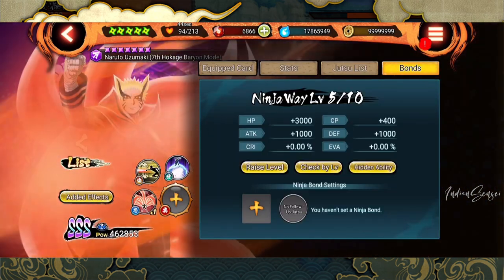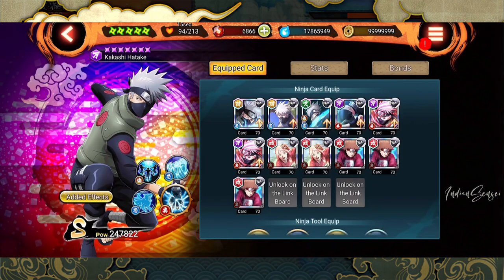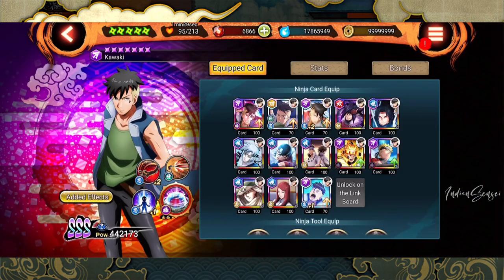Going back to Baron Mode Naruto, in the bond section click on the plus icon and you'll see almost all shinobis are present. Some might wonder why you can select Shikamaru, Sasori, or Itachi — you can, no issues, but they won't have a follow-up jutsu; it will say 'no follow-up jutsu.' Units with follow-up jutsu have an orange icon, meaning they have the follow-up jutsu equipped. For example, this jutsu is equipped on my Kakashi, which is why it's showing an orange icon.